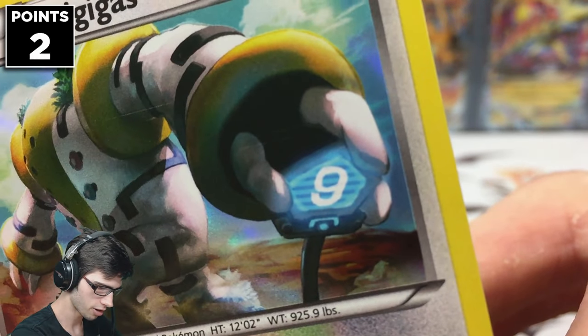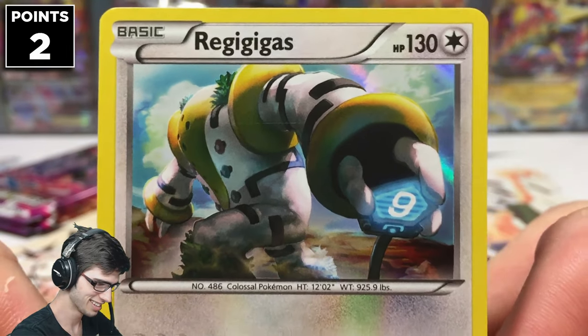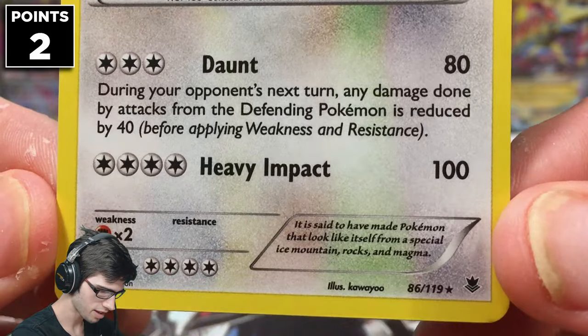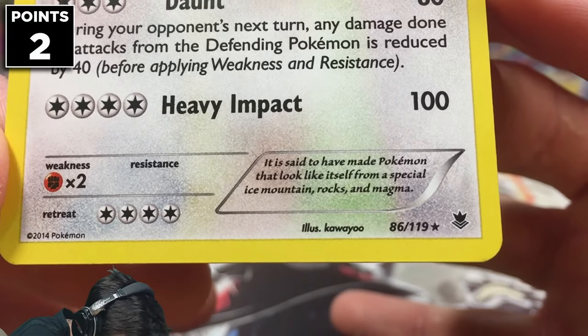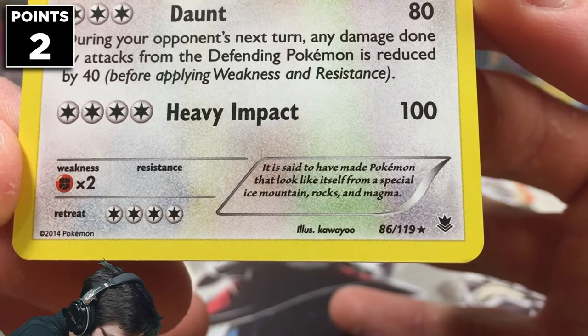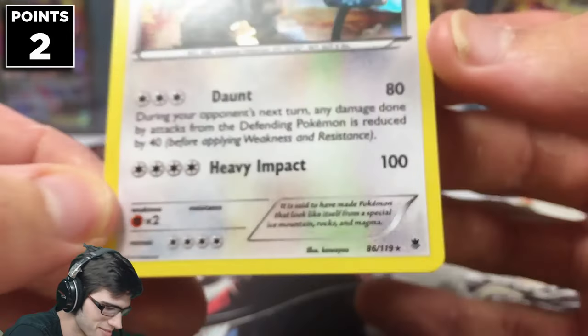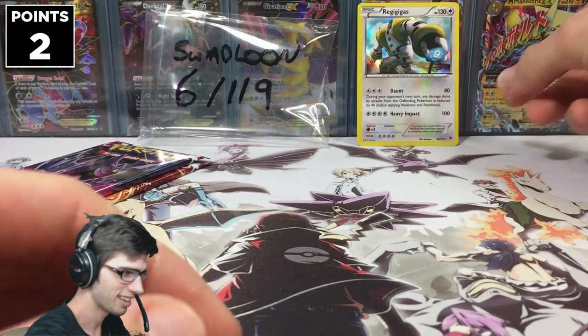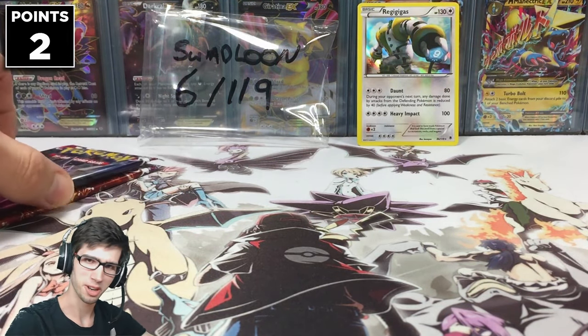Look at him holding that Route 9 sign there in his hand — that's sweet. It has Daunt and Heavy Impact. It is said to have made Pokémon that look like itself from special Ice Mountain rocks. Anyway, that's awesome — two points on the board.